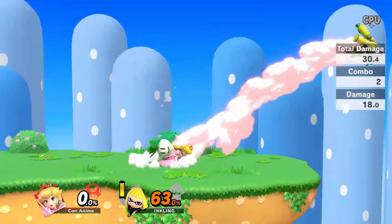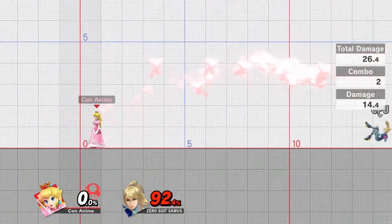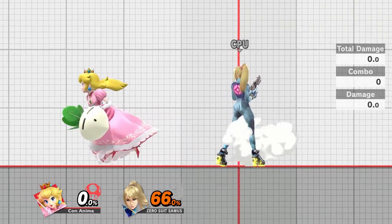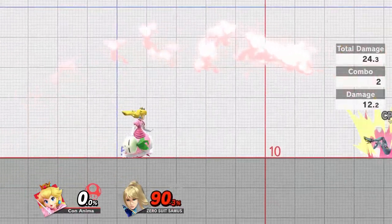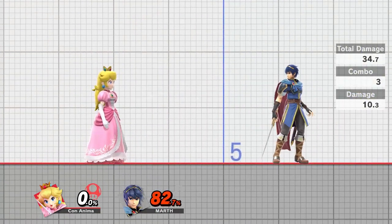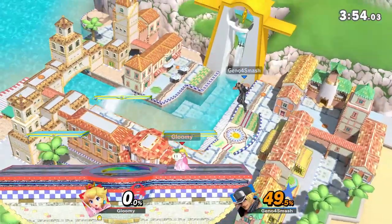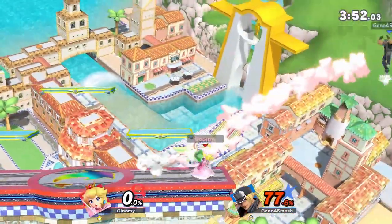Turnips can also scare your opponent into shielding where you can pressure them. If your approach fails, you haven't lost much, but if you succeed, you can end up doing a huge amount of damage in just a few hits. As you may know, turnips are absolutely something that the opponent should be scared of. Therefore, the act of simply holding a turnip can make your opponent fear your approach options and play more predictably.